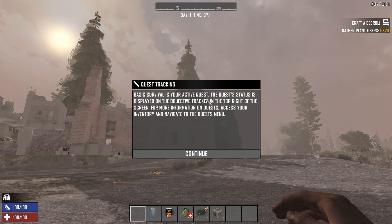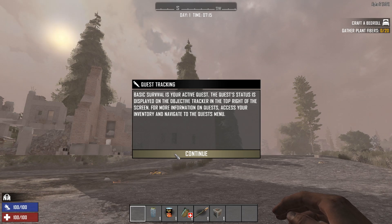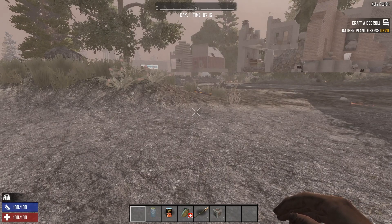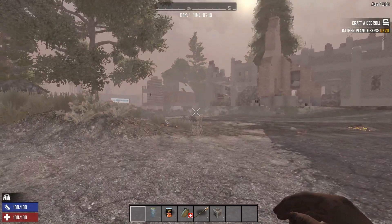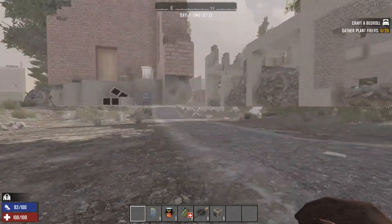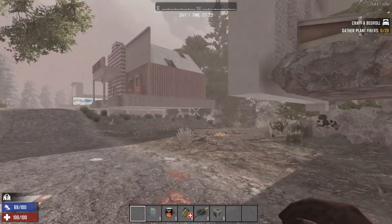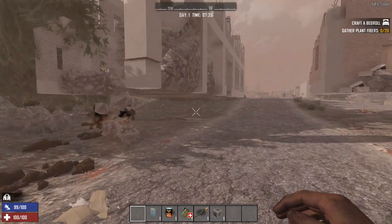Basic survival is your active quest. The quest status is displayed on the objective tracker in the top right of the screen. For more information on quests, access your inventory and navigate to the quest menu. So essentially this is an on-ramp to learning the systems of 7 Days to Die. I have played this game a whole lot so I'm pretty familiar with all the systems, but we'll walk through. Welcome to Alpha 17. I see nothing wrong with this game — I think it's perfect.